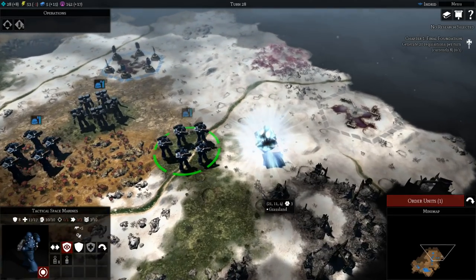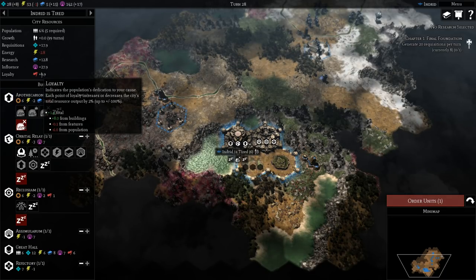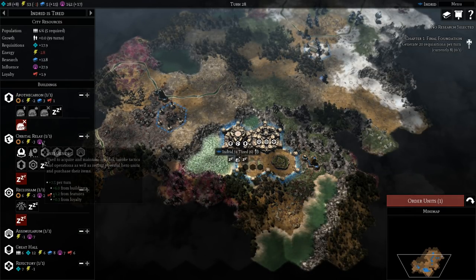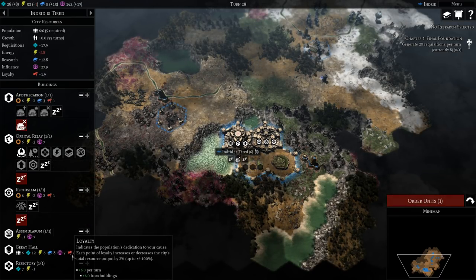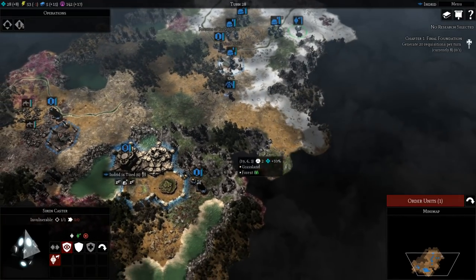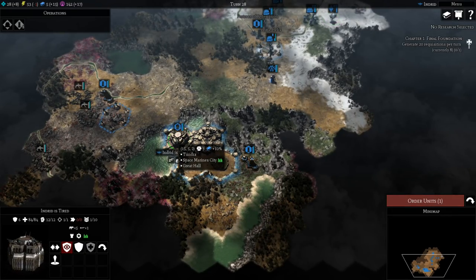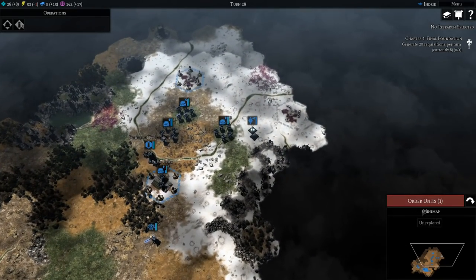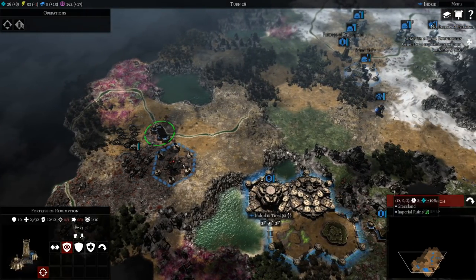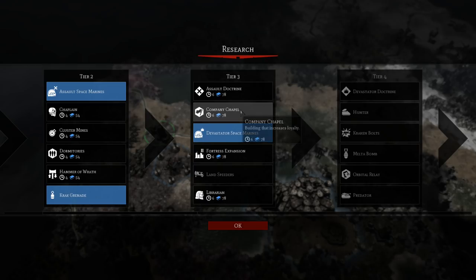We just hit this and get whatever the benefit is — this one gives loyalty apparently. Getting seven from our Great Hall but only six from buildings. Getting two here, so it doesn't actually seem to be affecting us. I don't understand this thing — plus four loyalty. I think it needs to be in range of a city or fortress, and ours obviously isn't. I wonder if we can use a fortress to get the benefit of that thing. Let's shoot this stuff. For research we're going to go for Company Chapel for more loyalty.